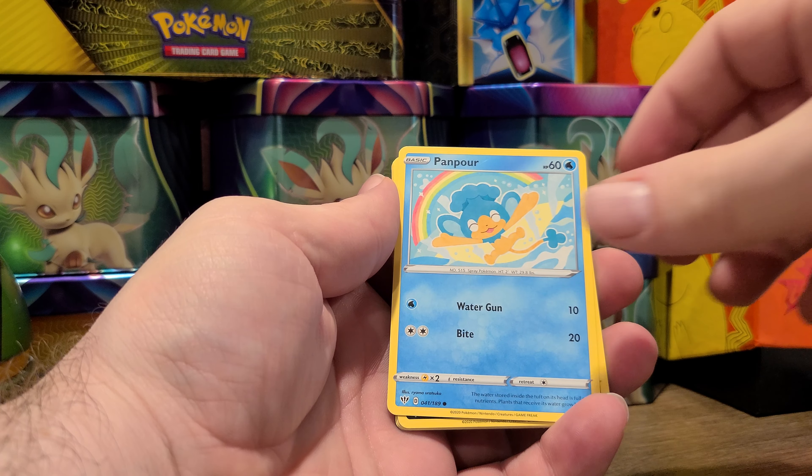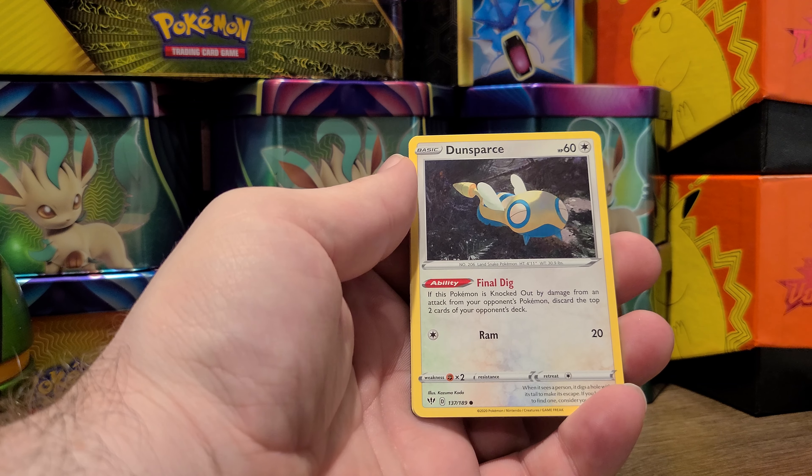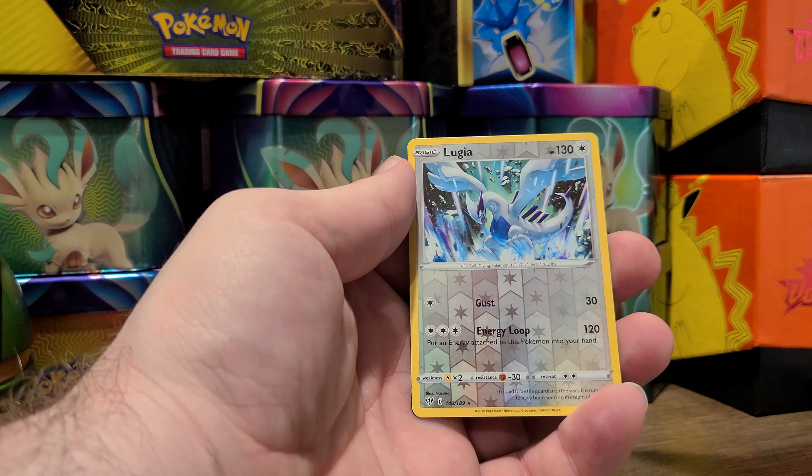Copperajah — he has antibacterial skin. Alright, pack two: we have some energy, some Dedenne, Vibrava, a Corvisquire, Snubbull, Meltan, Bunnelby, Paras, Larvitar, we have a Sinistea as the reverse holo, and the rare is a Thievul.